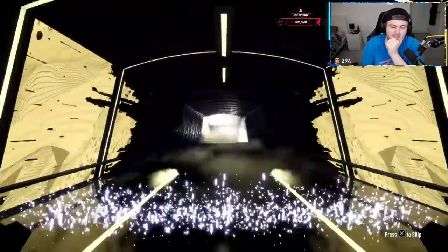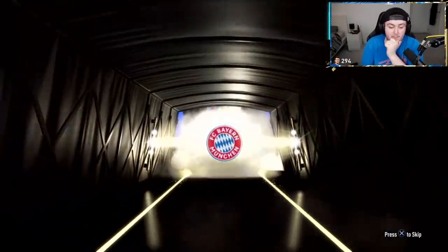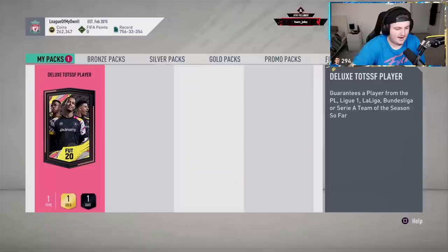This guy has a 97 R9 Ronaldo untradable from a giveaway — must be nice, unbelievable. Here we go, what's he getting from this? German, right wing — NABRI. That's not bad at all, actually. That's a really good pull. First time I've seen NABRI as well — very, very nice pull.